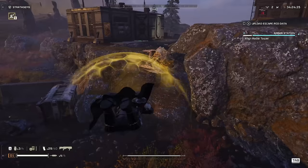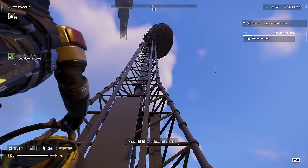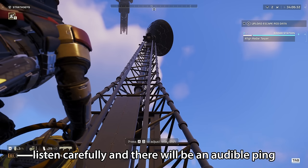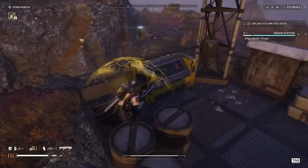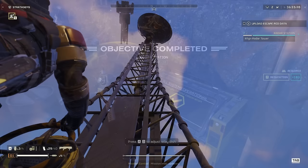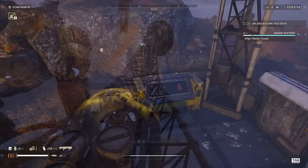And also radar-related — tip number 7.5 — you can actually align the radar very easily even when playing solo. When you are realigning the radar dish, listen carefully and there will be an audible ping when the radar is aligned correctly. If you move it too far and overshoot, there will be another noise to suggest it is now back out of alignment. Once you've done that, you can go back, activate the tower, and that objective is now complete.